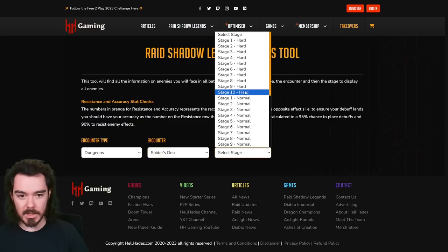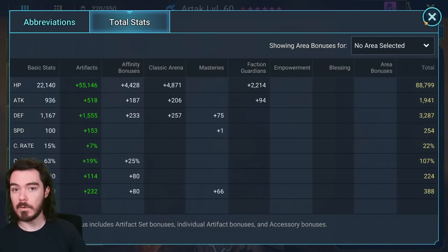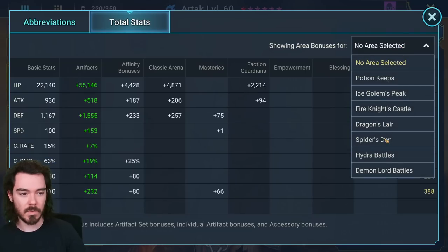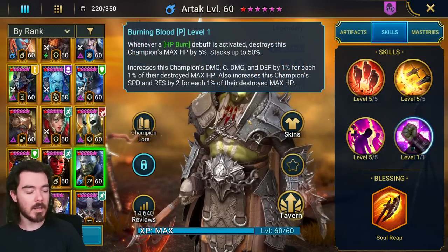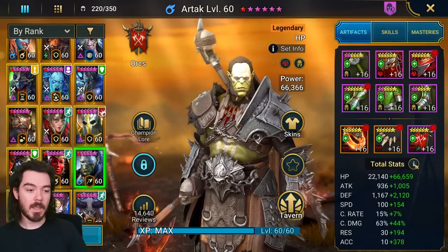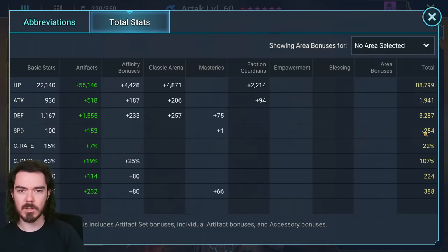For Spider Stage 10 Hard, we need to be faster than the Spider who is 245 speed. You can actually be lower than that, and lower speed can be helpful for Ice Golem — we can drop to maybe 220 or 230. In Spider, you might have bonus speed from area bonuses, plus extra speed from doing a double HP burn explosion comp. So you can be below 245 and still go before the Spider. Just keep increasing his speed until you hit that marker. I've got 254 just to be super safe; you can go lower if you're struggling on gear.